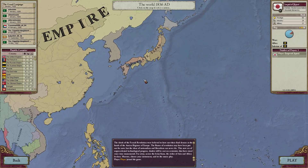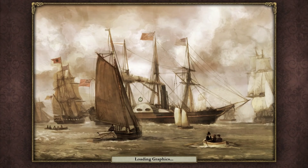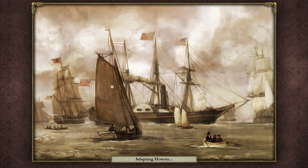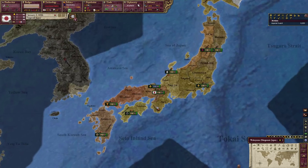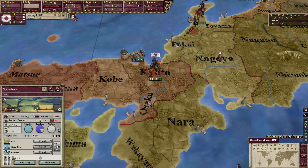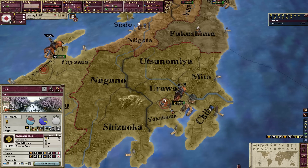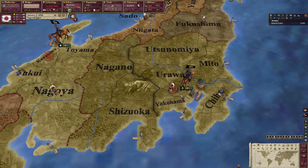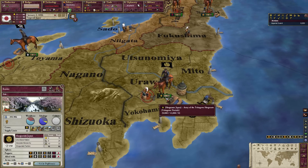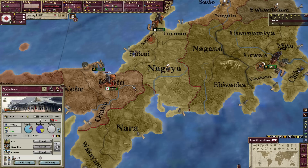I'm going to talk a little bit about the history of Japan while we're also playing, so let's go ahead and jump on in. Here we are. We control Kyoto, Kobe, and Osaka, and Shogunate Japan is over here in Edo. Edo is actually what is now Tokyo. Kyoto's here — this used to be the old seat of the Shogunate and of the Emperor, but it's not anymore.